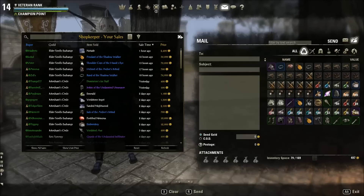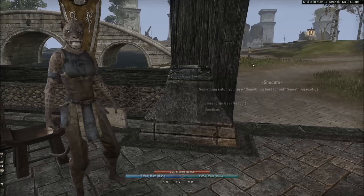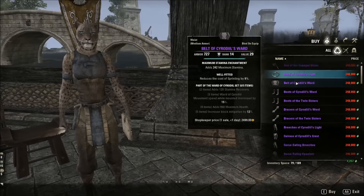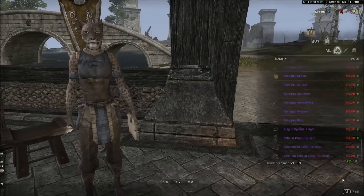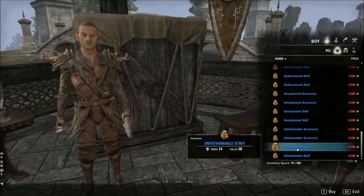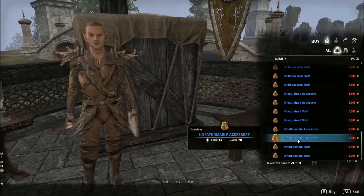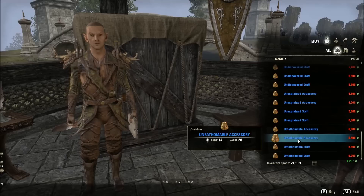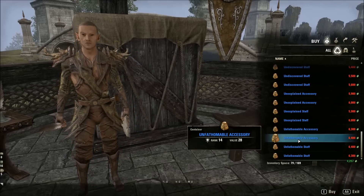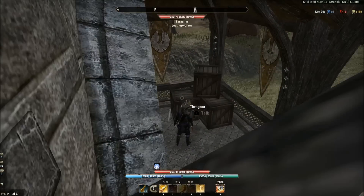The Shadow Walker pieces cost me about 200,000 Alliance Points — roughly a couple days of work if you play a lot — and I made over 150,000 gold. You can buy individual pieces for 250 AP, or gamble with bags. There are also bags from other vendors like Magnus, selling VR14 bags since people are trying to upgrade all their gear. I highly recommend the accessory ones — fathomable accessories give you a chance at rare rings and pendants like Shadow Walkers, going for 50 to 70k depending on trait.